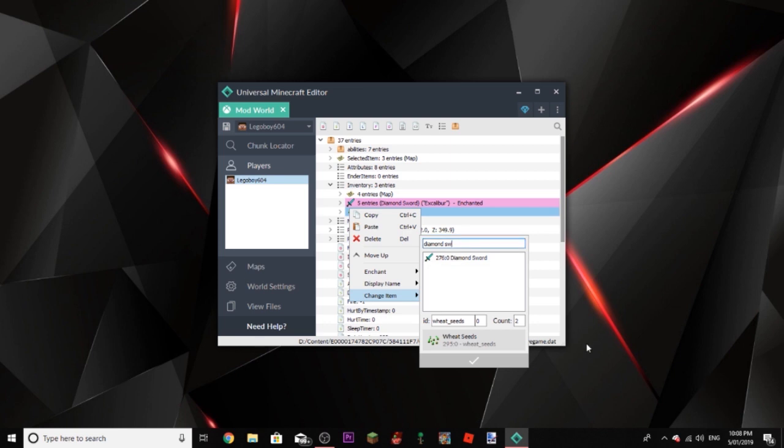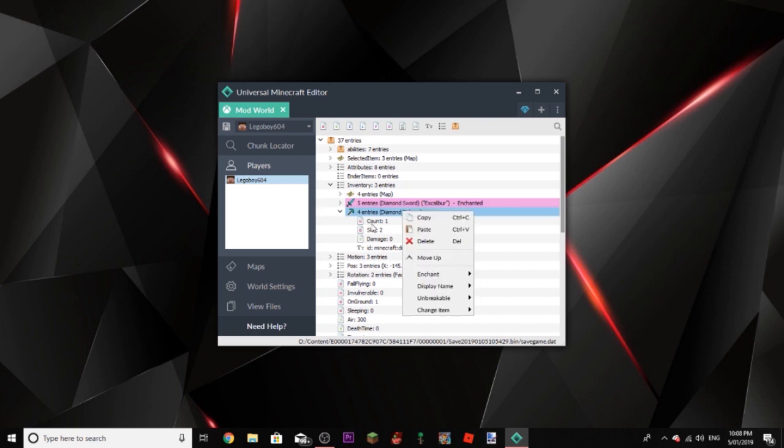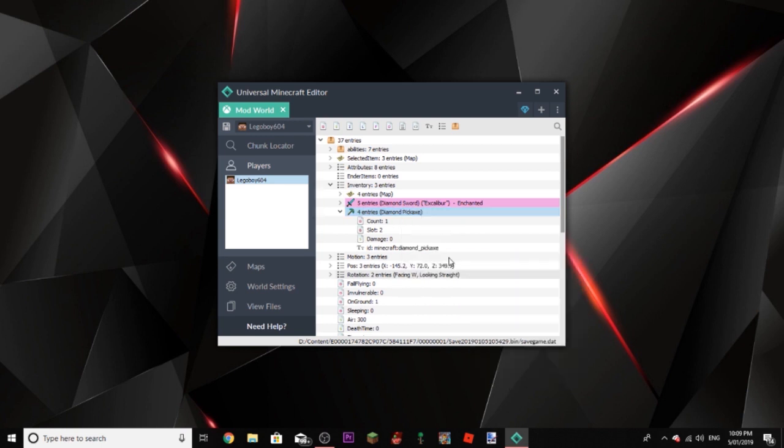If I right click here, we can go to Change Item and change this to like a pickaxe. Now there's one thing you need to know about the pickaxe — you do not want to change your Fortune to the max amount because that will lag and crash your game, because it's spawning like 1 million ores and it's just going to crash your game. So I recommend sticking to like Fortune 5 or 10, just something that's not going to lag your Xbox or computer.